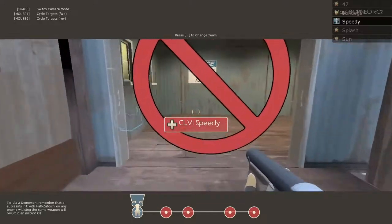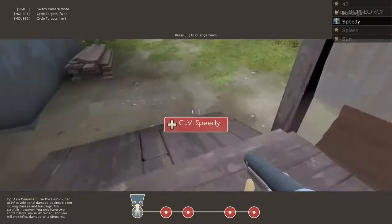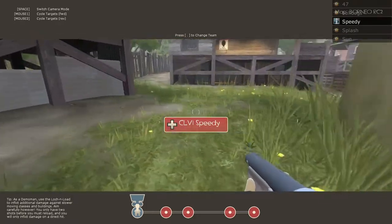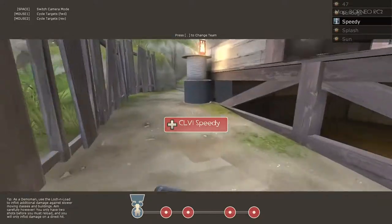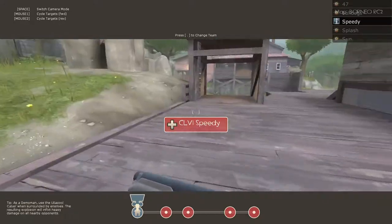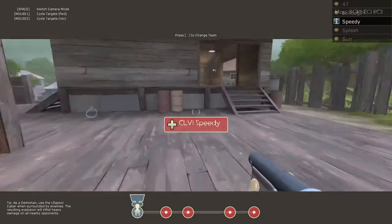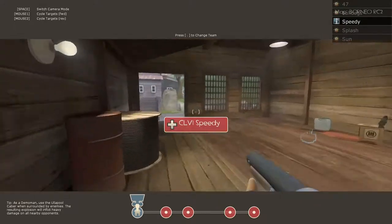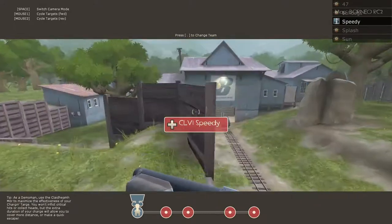All of our combo classes and Scout will be going through here. Scout, this doesn't apply to you right now, just wait, I'll get to you. We're just gonna push through here, take out people in the house, spam it, and just kinda take this area. If that doesn't work two times in a row, then we'll push over the hill a couple times.